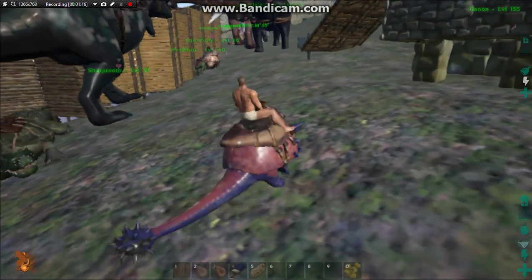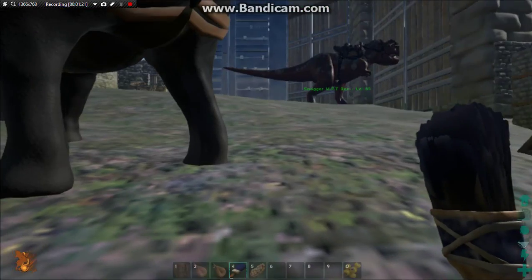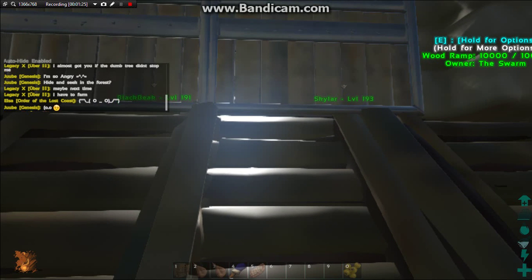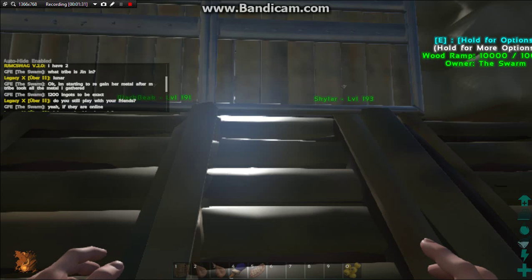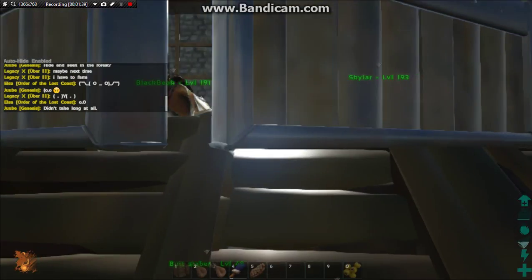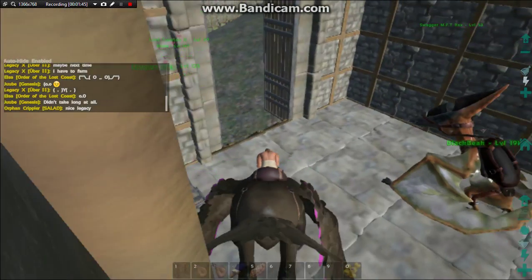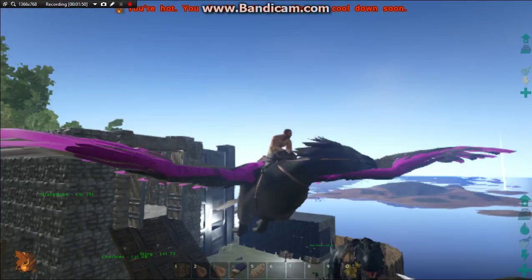So guys, in this video I'm going to show you guys how I get metal, because metal is a thing that I need. I'll scroll up in the chat so that you can see what's happening. See, I need to give the metal back to Jen. I need to do all that stuff. Let's give the metal to Skylar first of all — Skylar with her awesome coloring. I touched her up so she should be fine.